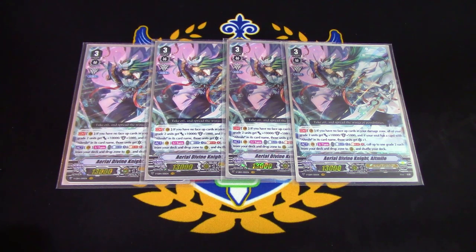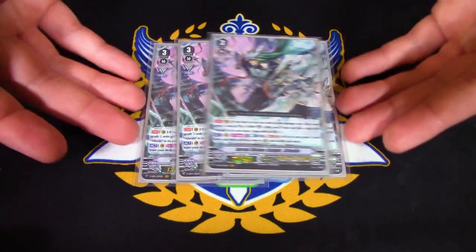This is also during your own turn, so obviously intercepting is going to be really good with Altmile. The other skill is act once per turn — you call two grade twos, one from your drop and one from your deck. Get out your Starlight Violinist and just fill that board with grade twos.